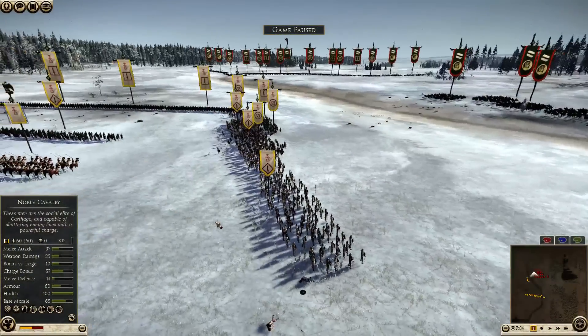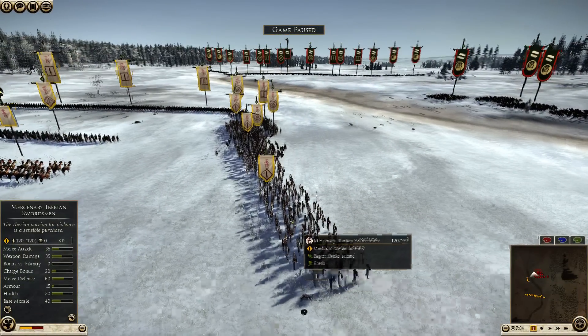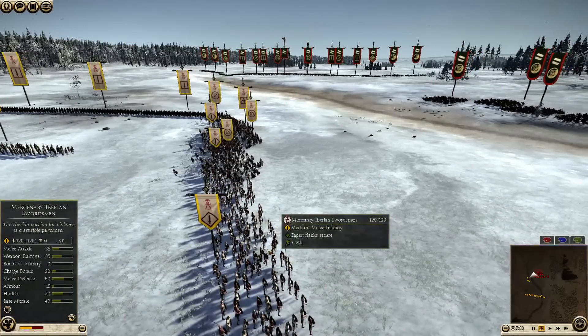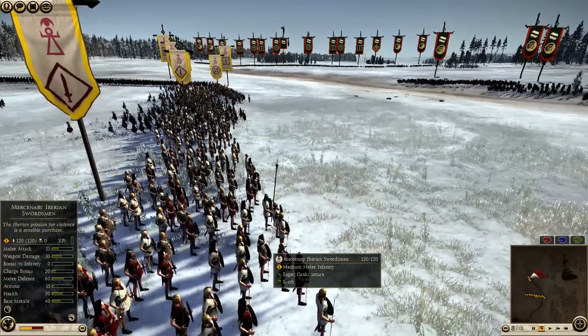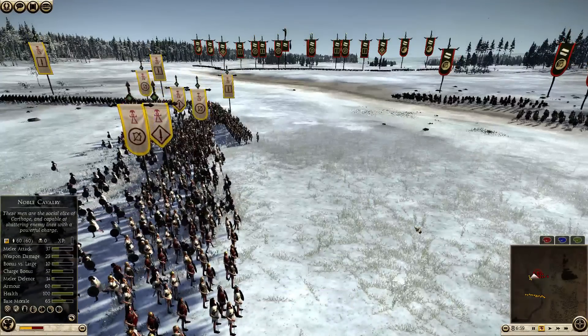One of the things that might not be apparent at first glance on the unit card is that they have 80 range, and instead of throwing wooden javelins, they are throwing Soliferum, which is a solid iron javelin that has more armor penetration than regular wooden javelins of lower quality.